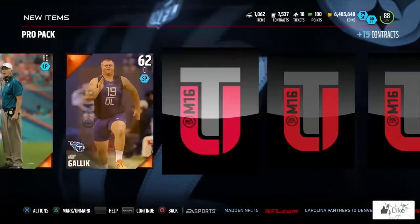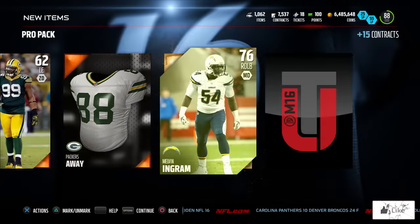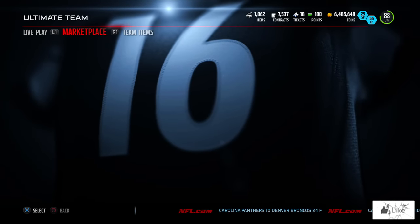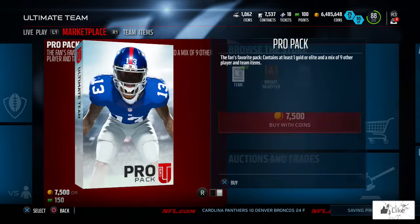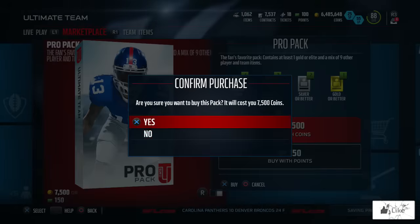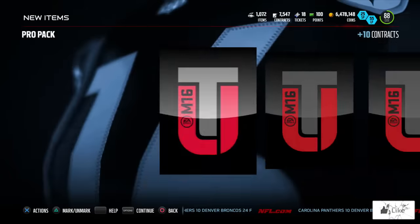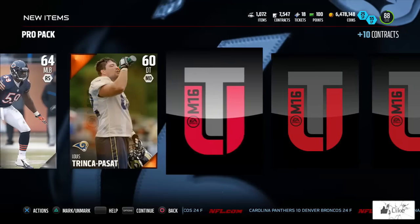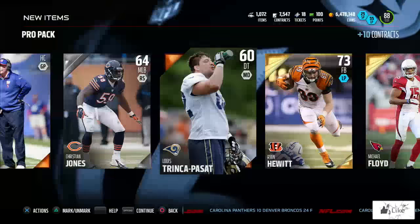Let's get hype — we know we're going to pull something red. We're going to make this pack rumble... and we pull a Melvin Ingram. I tried opening packs last week for the NFL Honors and just ripped through packs every day, and it did not happen.